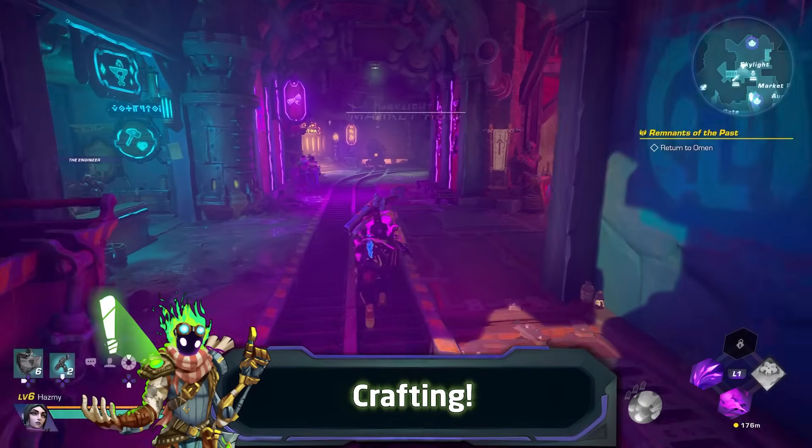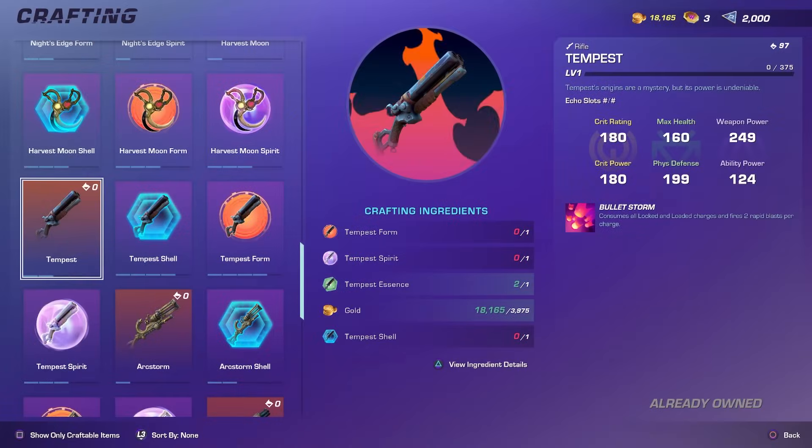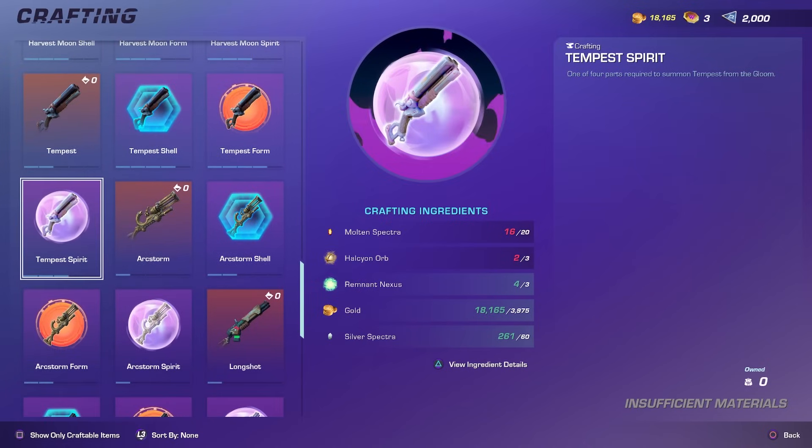When we check the requirements for crafting the Tempest at the Arsenal and Skylight, you will notice there are three components you have to craft and one component that has to drop. To simplify all the items required, we can categorize them into targeted farming groups to help us get multiple items at the same time.